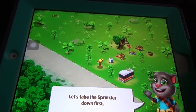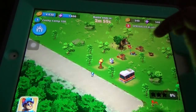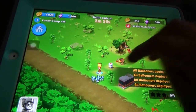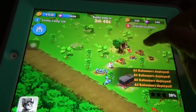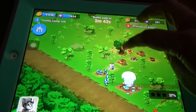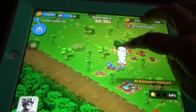Let's take the sprinkler down first and deploy the troops. As we fight, we tap here to deploy troops and our gang comes — 12 members, though I lost one troop member before, so I have 11 people here. In fights, you can lose troop members.